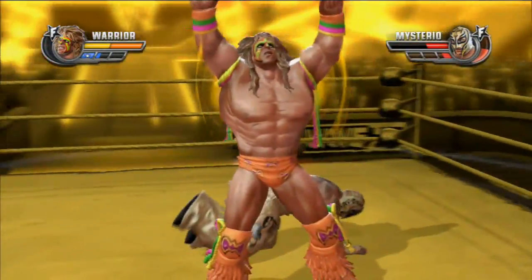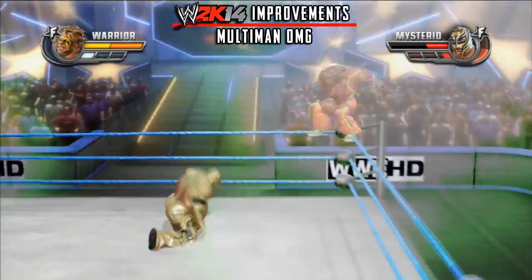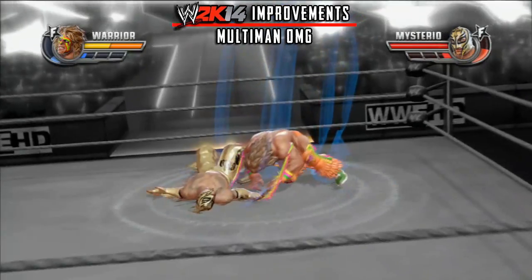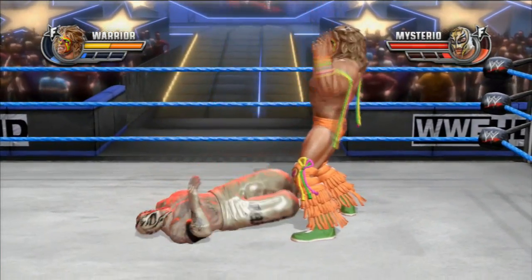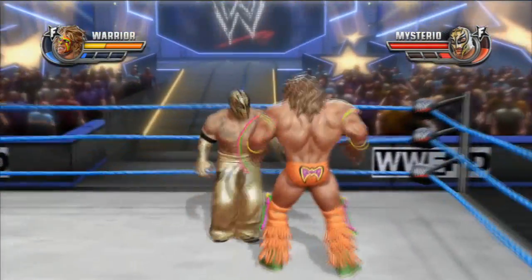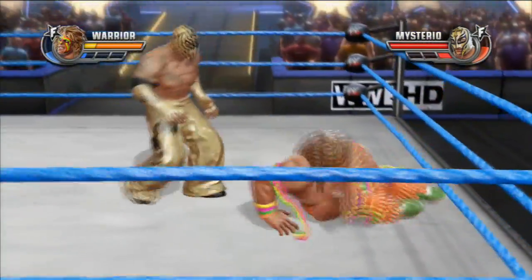So we will have to be able to do the app run and the big boot. So why did you go to the Multiman OMG finisher? You have to pick up a trial — you will have to have double shell stack. That's the Multiman OMG finisher. They will have to have John Cena's double Attitude Adjustment, and Kane and Big Show's double chokeslam.